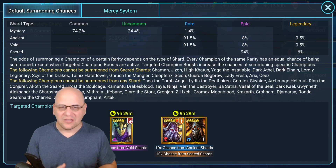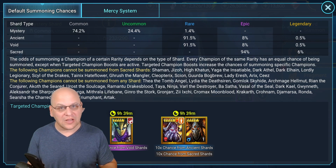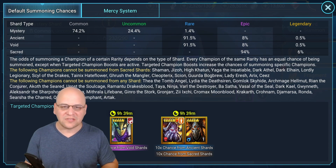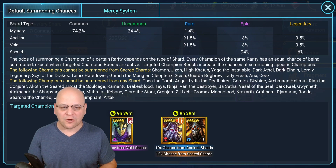Generally speaking, these are bad events for everybody except whales and krakens. If you are willing to spend a lot of money to buy a lot of shards and want to specifically fill out your roster with a very specific champion, then this is an opportunity for you. But it's not a good time for anybody else to be pulling shards. If you're a free to play player or a low spender, I highly recommend you completely ignore 10 times chance events unless there is a second reason to pull.